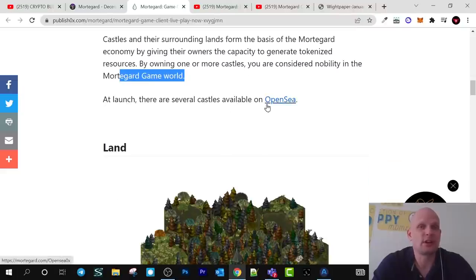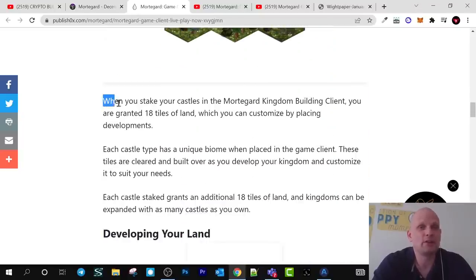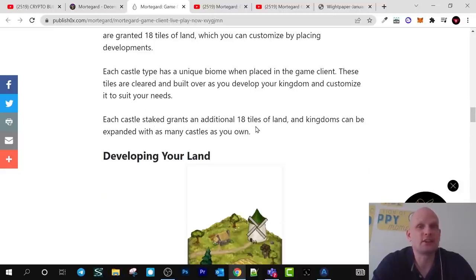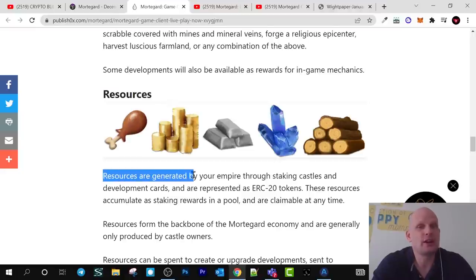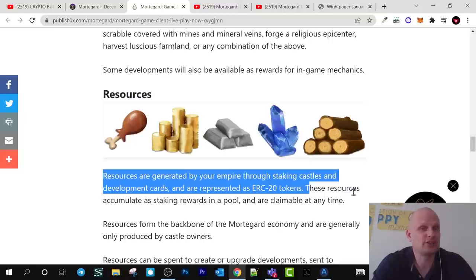At launch there are several castles available on OpenSea, which you can already get because they are already launched, and in my opinion they are rather cheap right now. When you stake your castles in the Mordegard kingdom building client you are granted 18 tiles of land which you customize by placing developments. Each castle has a unique biome when placed in the game client, and tiles are cleared and built over as you develop your kingdom. Each castle staked grants an additional 18 tiles of land, and a kingdom can be expanded with as many castles as you want. Resources are generated by your empire through staking castles and development cards and are represented as ERC20 tokens, which accumulate as staking rewards in a pool and are claimable at any time.